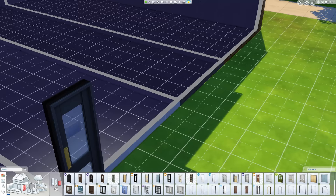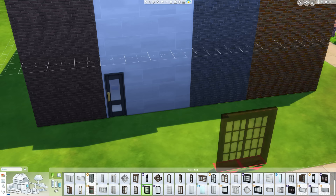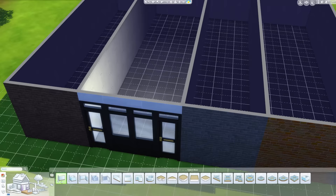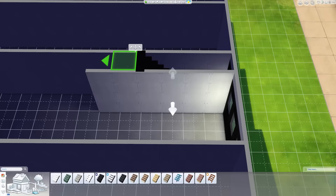This house slash retail space is ready for The Sims 4 Dine Out Expansion Pack because it does have a restaurant in it. Obviously I don't have any of the restaurant components yet, but as the game comes out — next week — that'll be easy to add in.